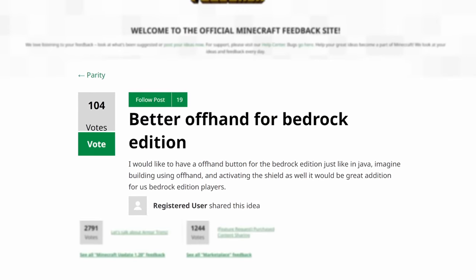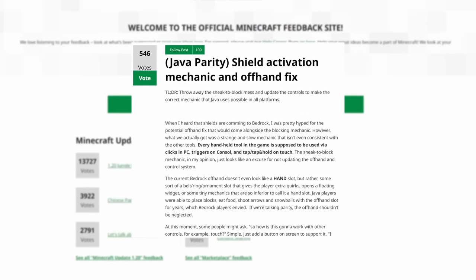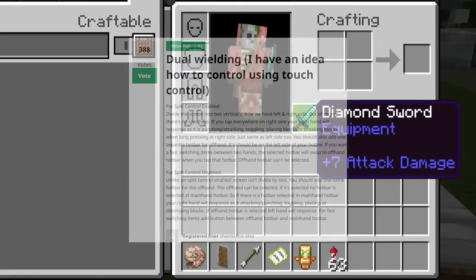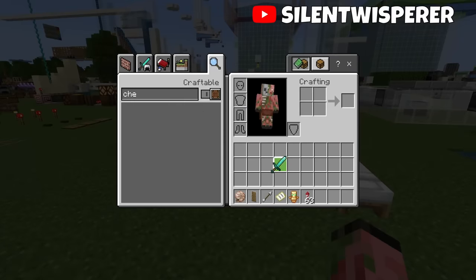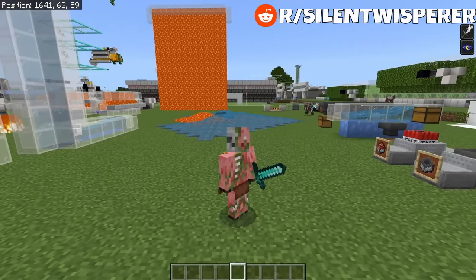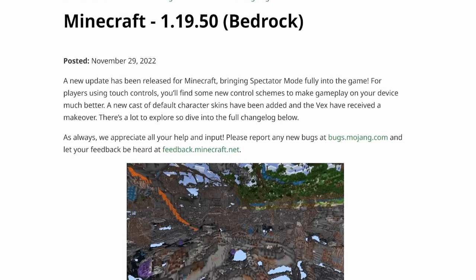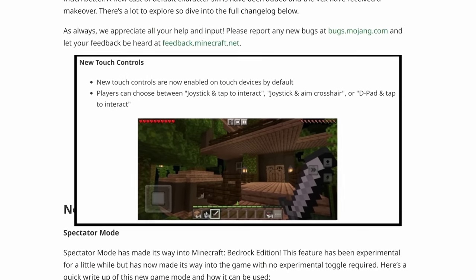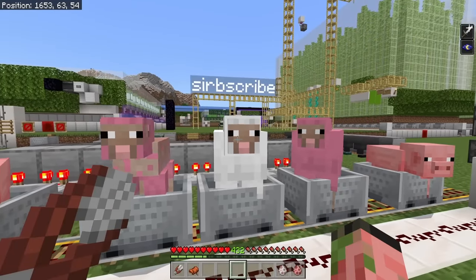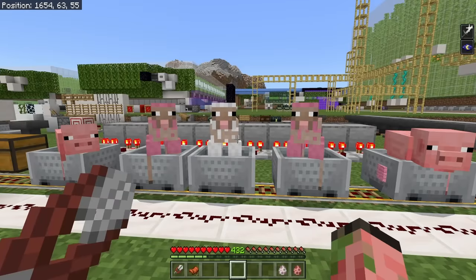A functional offhand is one of the most requested features for Minecraft Bedrock Edition, right up there with Hardcore Mode and Spectator, and Mojang has actually been making some progress on this in recent months. If you saw my previous video on this, there's actually a command already in the game that allows you to put any item into your offhand, and some of those items are even barely functional, such as shearing sheep and putting saddles on certain mobs.